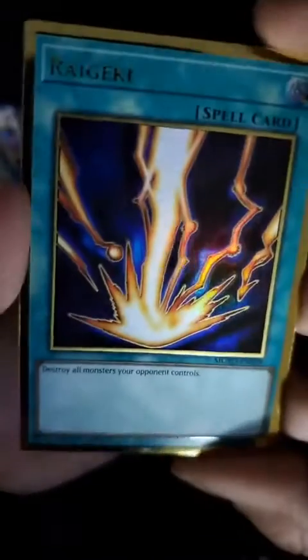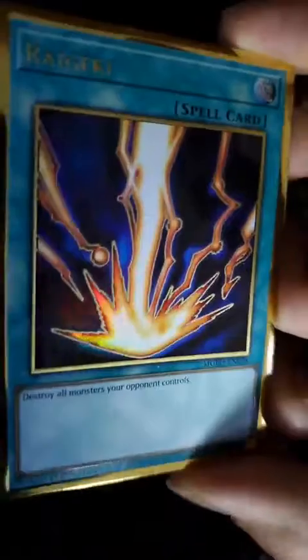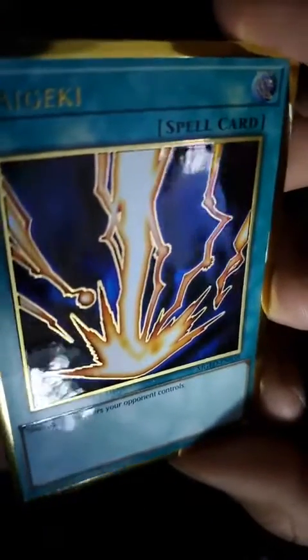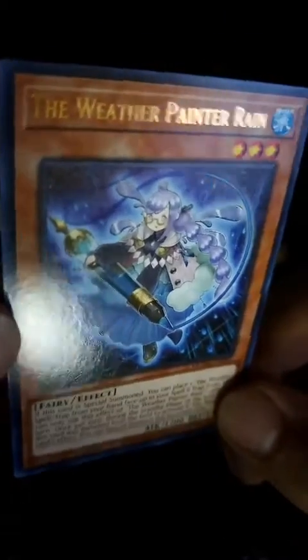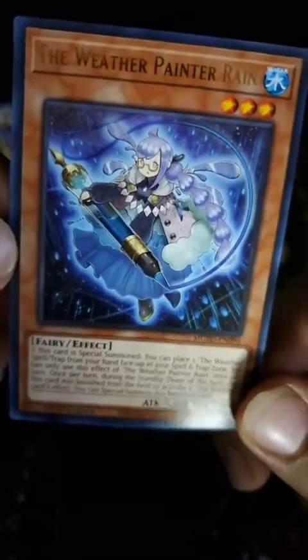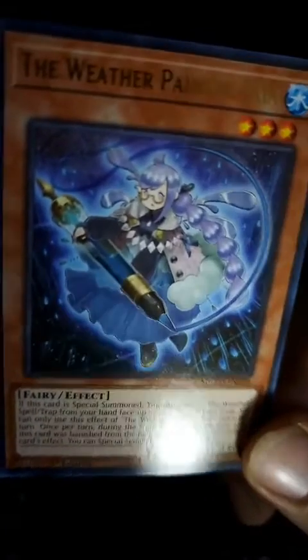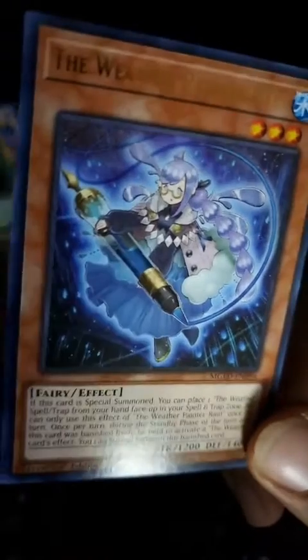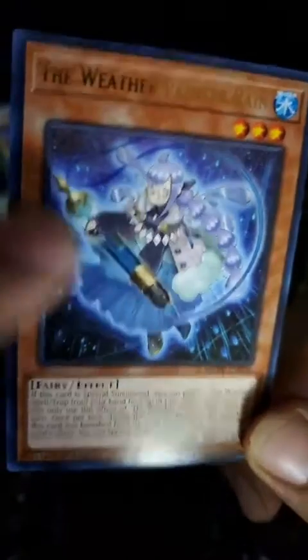We got good old Raigeki. Look at the foil on that — how it makes the hard outline look. That looks sick. And then on the end, the Weather Painter Rain — cute anime girl with like a quill pen or something like that.